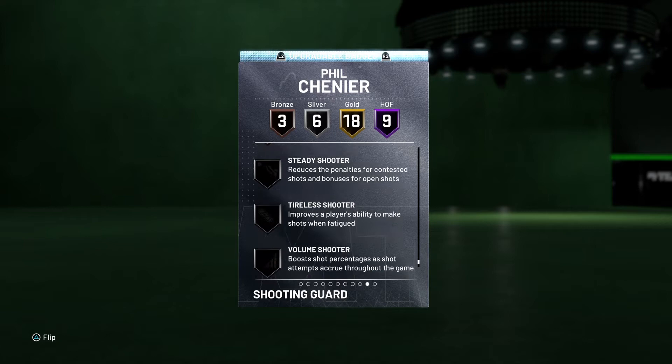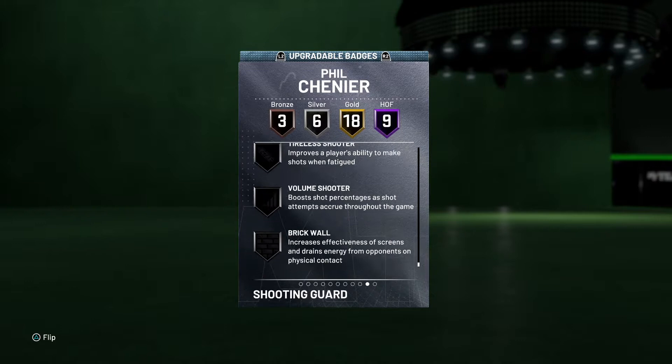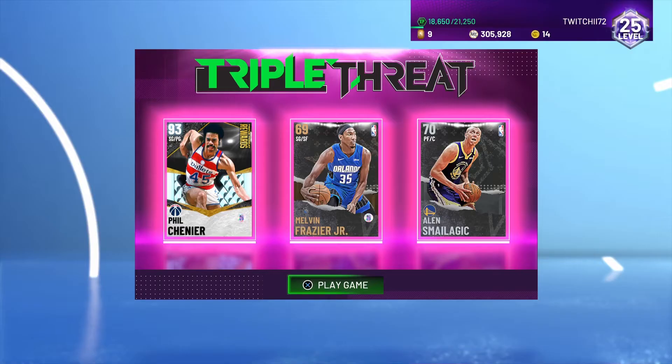He can get Range, which is really nice. You can add Clamps, Intimidator, Range — so all the badges you really want can be added to him. Let's hop into a couple games of Triple Threat Offline and see how he gets on.